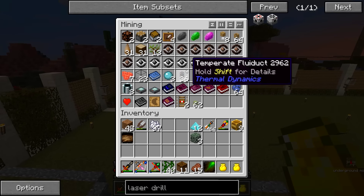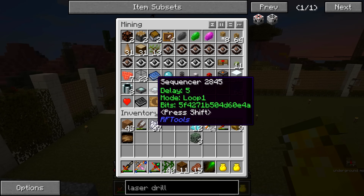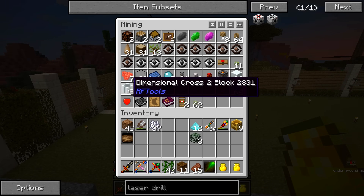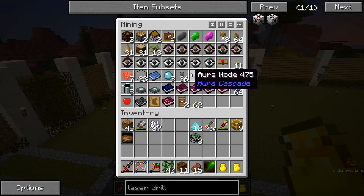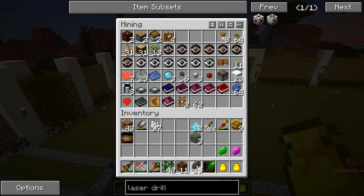I also found an RF Tools thing, so I got a couple sequencers, a dimensional crossblock, and some other stuff that I don't know exactly what it all does. Also I got some witchery books. So yeah, we got a lot of good stuff in our haul.